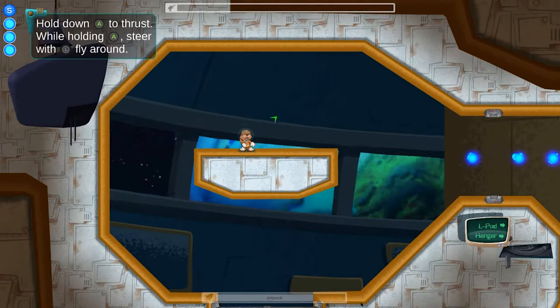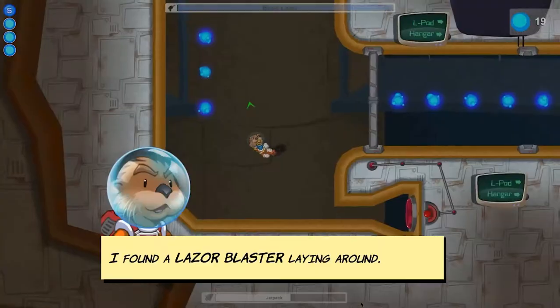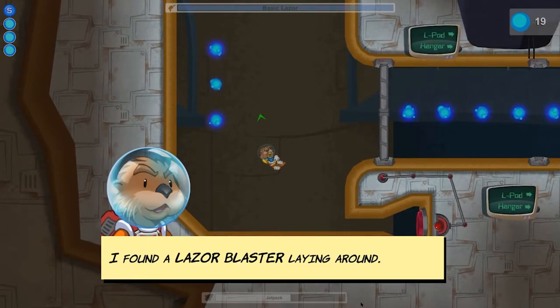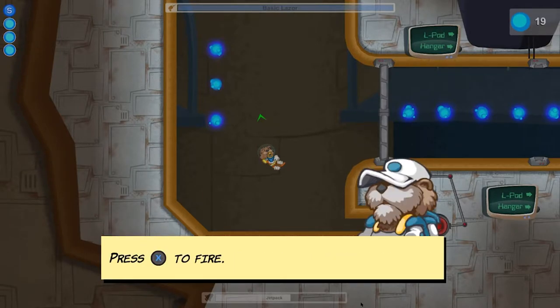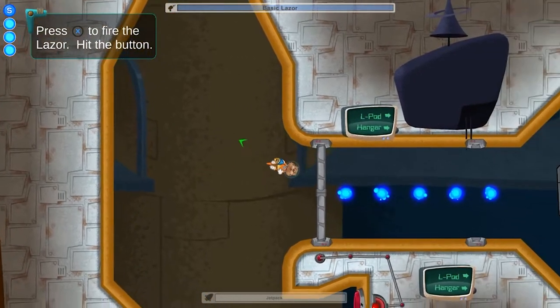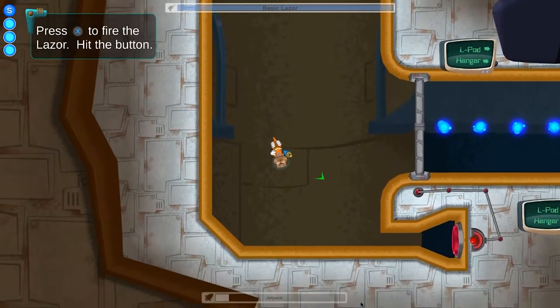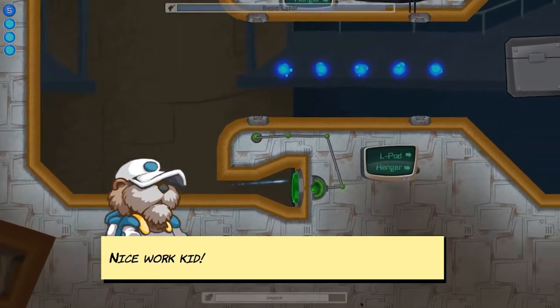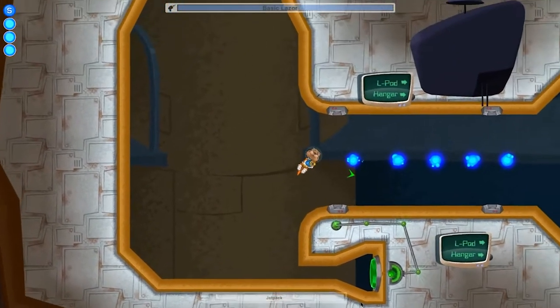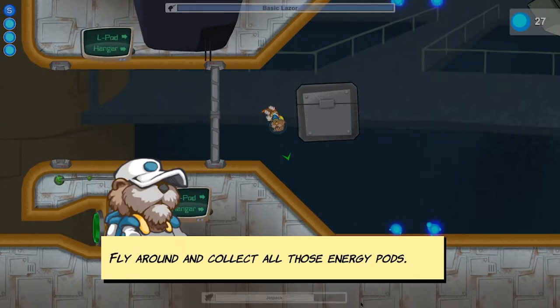You could do some loop-de-loops if you want. I'm not really good with it yet, but you get the hang of it — he just kind of cruises. The thing is, the minute he gets close to a wall, he automatically gravitates towards it, which can be helpful. Sometimes it's helpful, sometimes it can get in the way, especially if you're just trying to move around and you get a little too close to something. You also get a little ray gun, which is very helpful for opening up the gates.